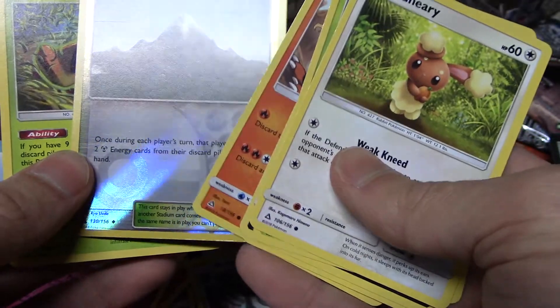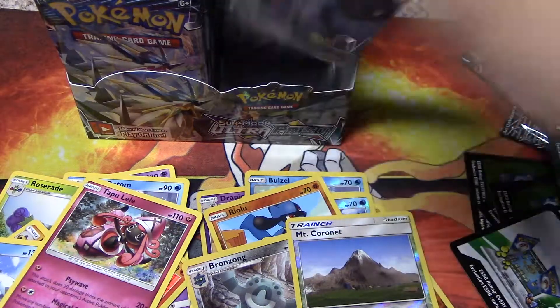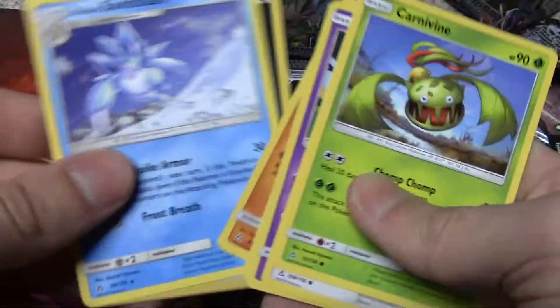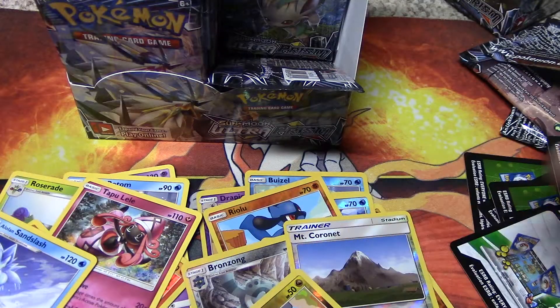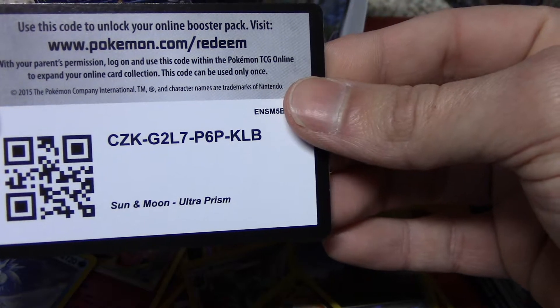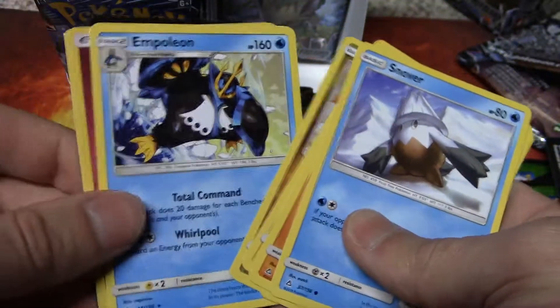We got the Rotom Mow as our Reverse Holo, the Rotom Frost as our Rare. We got the Gible Reverse Holo, alone Sandslash. Let's give away another code — there you guys go, amazing fans out there, let's start yourself a pack on Pokemon TCG Online. We got the Turtwig Reverse Holo and then the Empoleon Rare.